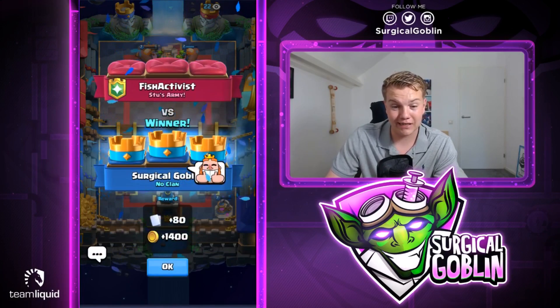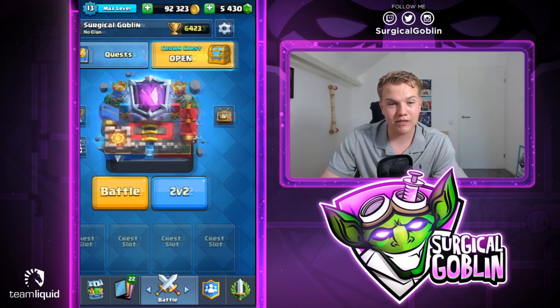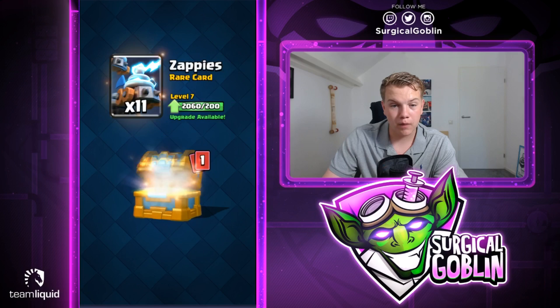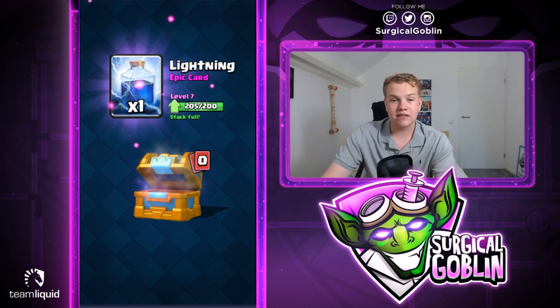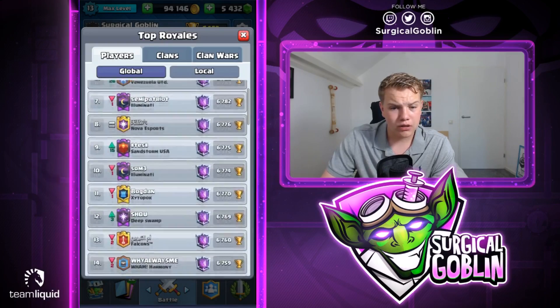What a crazy beginning to this episode! Let's give it a good game, a well played, and a thumbs up. We also got the crown chest, so let's open it real quick — we get some gold, gems, Snowball, and an Epic: Lightning. Unfortunately I already have Lightning maxed, but we get some extra gold.